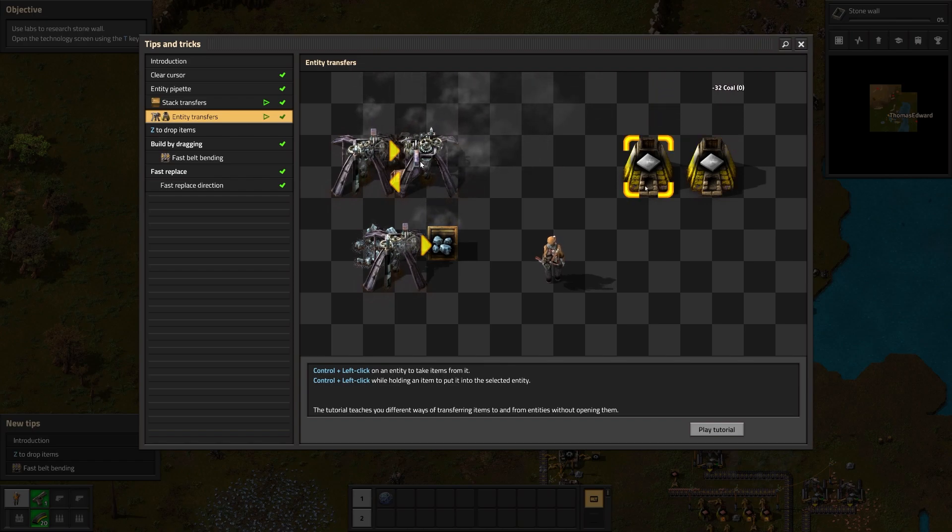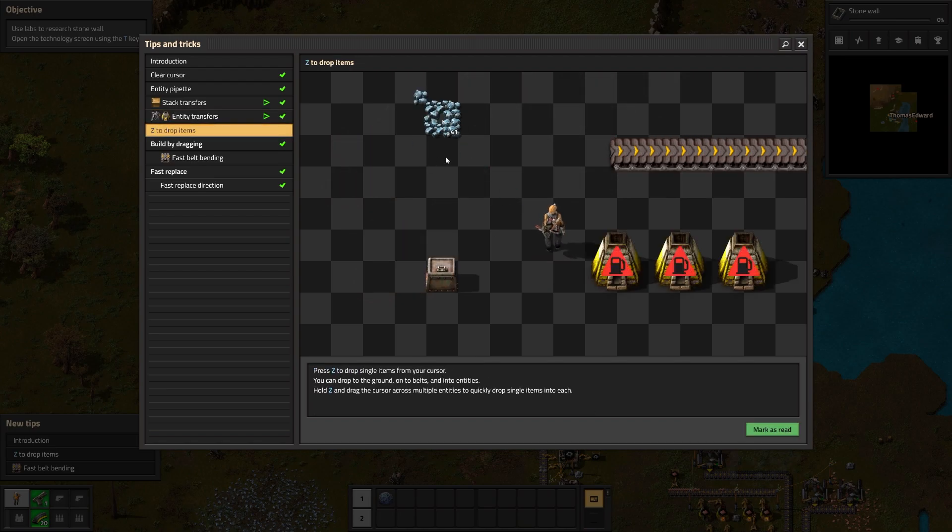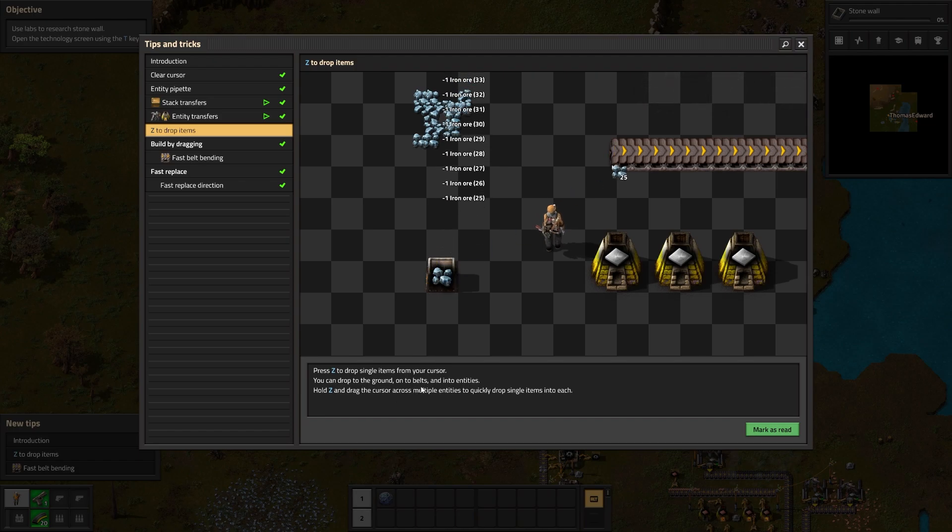These tutorials are really cool, guys. I give Factorio 100 out of 100 for a visual tutorial — this is what I'm looking for. Very nice, well done. Press Z to drop single items from your cursor. You can drop to the ground, onto the belts, and into entities. Hold Z and drag the cursor across multiple entities to quickly drop single items on each of them. That's super cool.